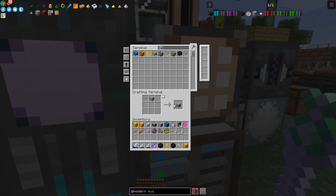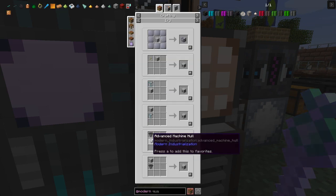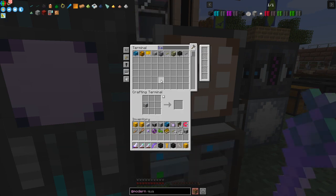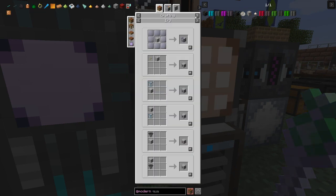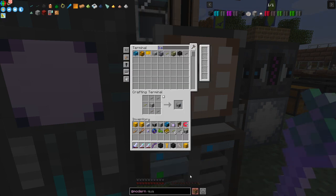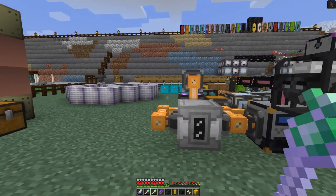That's completed, so what we can do is take an MV energy input hatch. I can also make a transformer - if we look at the uses of the advanced machine hull, one of the recipes makes input and output hatches. I'd quite like one of those so I shall make a hopper. There's an MV to LV transformer - I'm curious about this so let's make one of those as well. I'll just go and get a hopper and be back in a second.